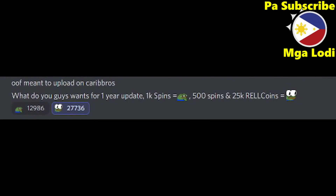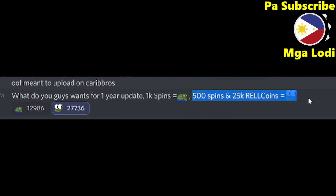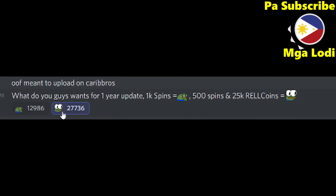We're back again on the Real Games Discord server. As you can see, we already tackled yesterday's video about the rewards. The winner is 500 spins and 25k Real Coins. As you can see there's a lot of votes — 27,000 for the 500 spins and 12,000 for the 1k spins. There's still a lot of people who want the 1k spins, so this is already good news — but there's an upgraded good news.